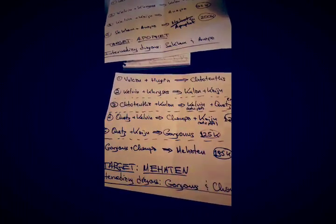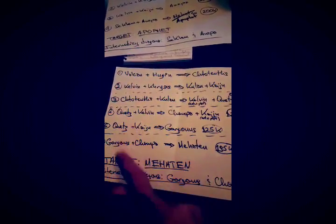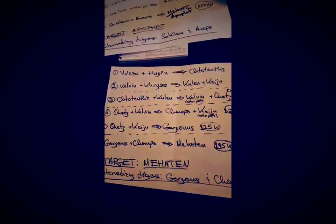On the list — you can always pause the screen — Kelvin and Crysis will give you Kulan and Kaiju for about 64k, which will take about 20 minutes. Then Ketuthius and Kulan will give you Kelvin, Quetz, and Krizan. Kelvin you've gotten before with the Stepping-in Dragons Vulcan, but Quetz and Kaiju are both very good dragons and we'll talk about them in just a moment.